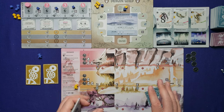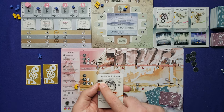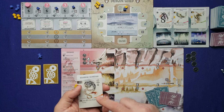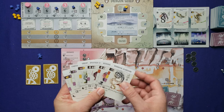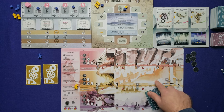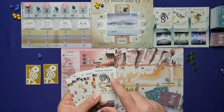Before discussing rules, let's cover card anatomy. Dragon cards show the name, cost in the black banner — this one costs a silver coin — and the positions where that card can be played. Some dragons can only go in certain areas: this one only in the red area, this one only in the purple, this one only in the yellow. Point values are shown in the upper right corner, and then there are egg nest icons showing how many eggs a dragon can hold.